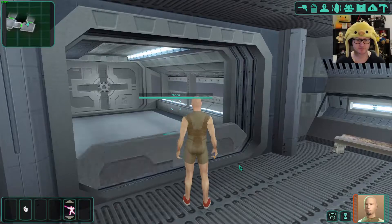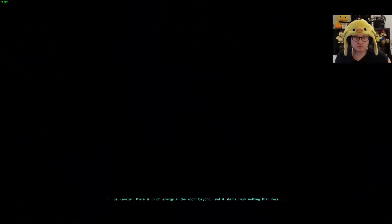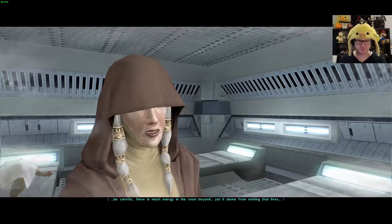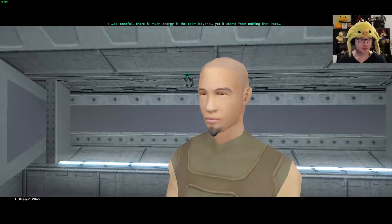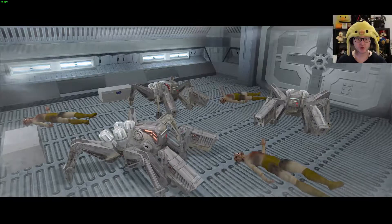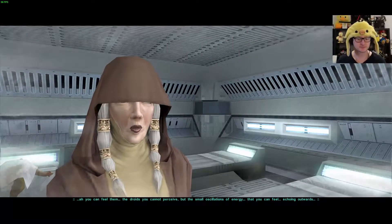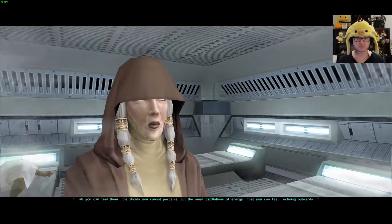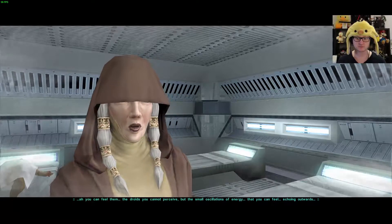Let's go through. Be careful — there is much energy in the room beyond, yet it stems from nothing that lives. So some droids. Kreia says: 'Can you not sense them? Reach out. Cast aside your sight, cast aside what you see, and instead reach out with your perceptions.' It's the triple droid that we saw before. Kreia responds: 'Ah, you can feel them — the droids you cannot perceive, but the small oscillations of energy that you can feel, echoing outwards.'